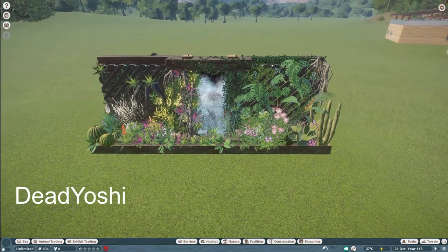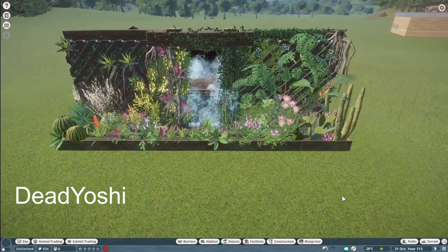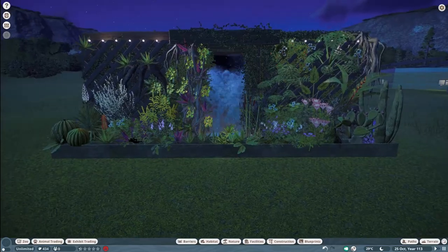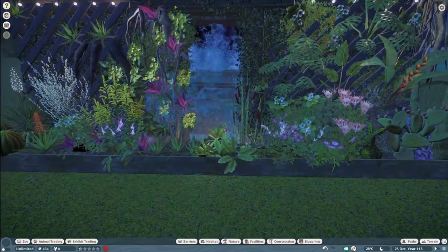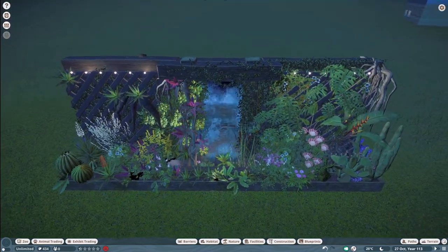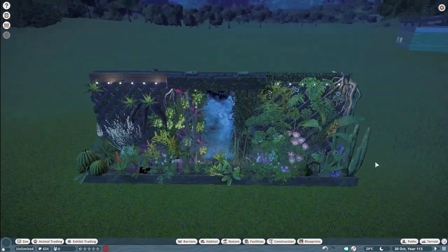Our next piece was made by Dead Yoshi. They call this Dead Yoshi's Living Wall and Cascading Fountain. You'll bring this into your zoo for right around $3,000. Thank you so much, Dead Yoshi, for bringing us this very, very nice little wall and Cascading Fountain.